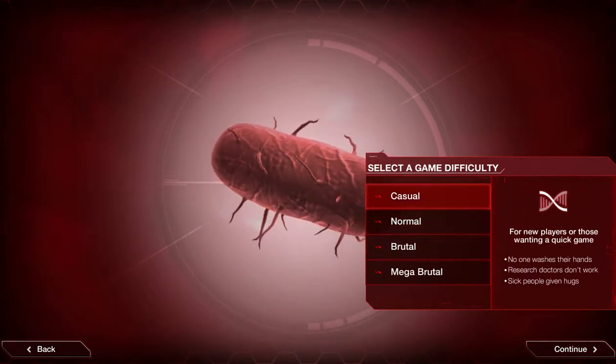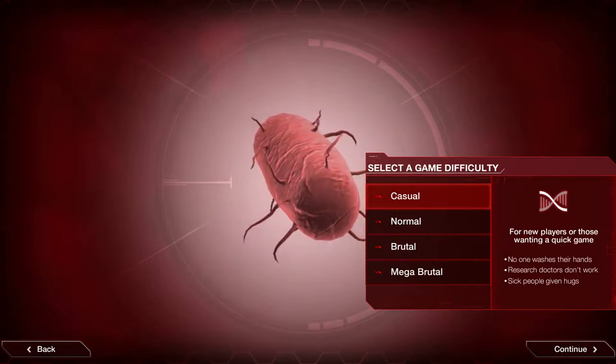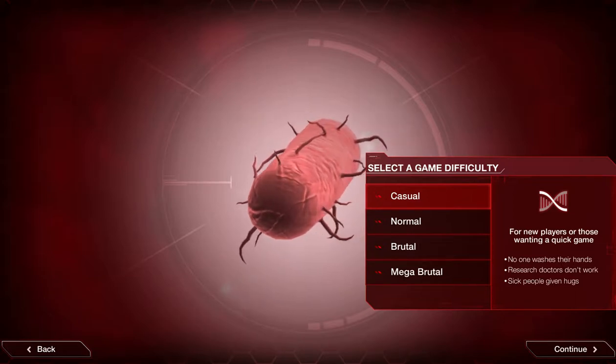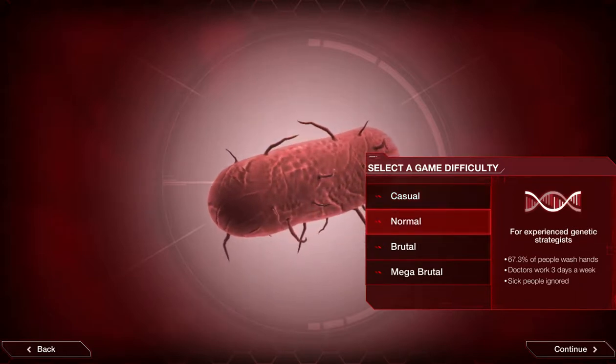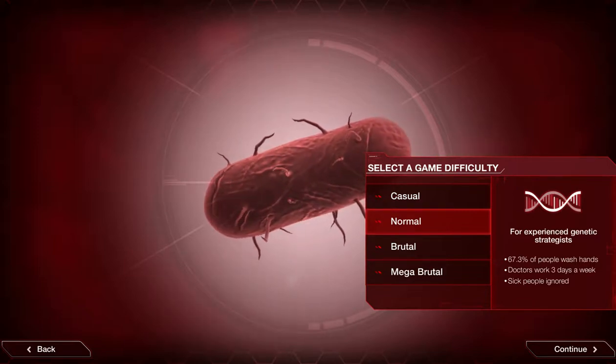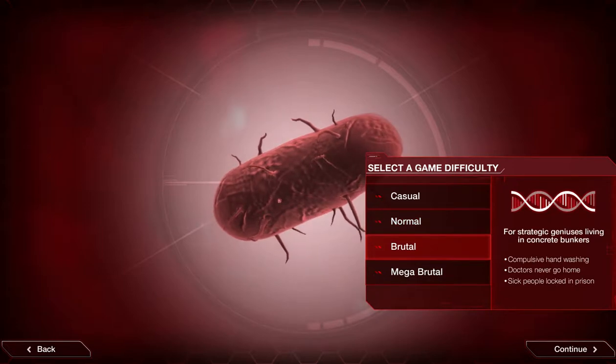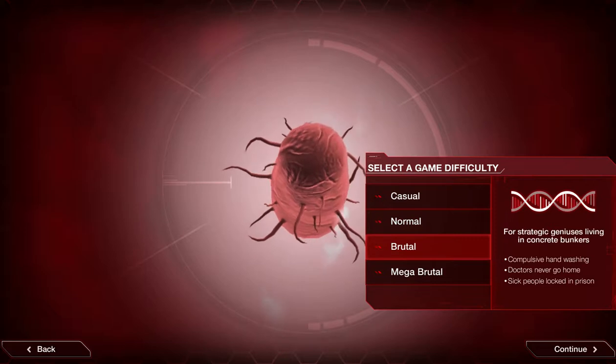Each difficulty has a lovely little description. For casual — for new players or those wanting a quick game — no one washes their hands, research doctors don't work, sick people are given hugs. Normal: 67.3% of people wash their hands, doctors work three days a week, sick people are ignored. Brutal: compulsive handwashing, doctors never go home, sick people are locked in prison.